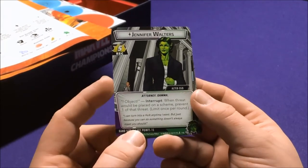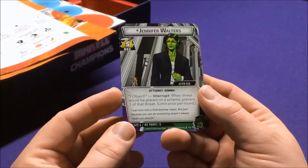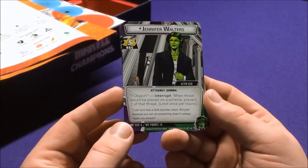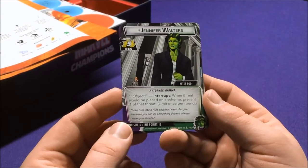Next up we have Jennifer Walters — Alter Ego with Revive Recovery. She has 15 hit points. She's Attorney and Gamma — our first Attorney card and our second Gamma. I Object is a Thwart: when a threat would be placed on a scheme, prevent one of that threat.